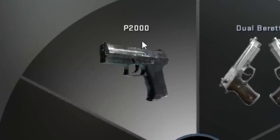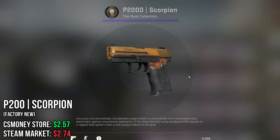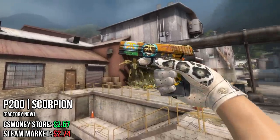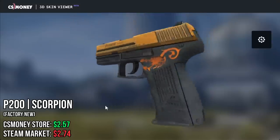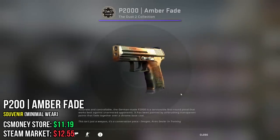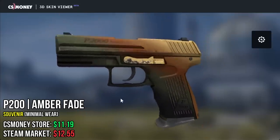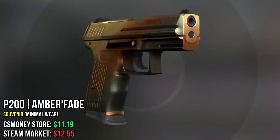The first skins I'm going to be looking at are for the P2000. The first P2000 skin I chose is the Scorpion. It is very old, retro and kind of minimalistic. Not that many people use it nowadays and I think it's maybe a little bit undervalued. Next skin I chose is the Amber Fade. It also has this golden yellow sort of color, but this time all over the pistol. This one is the more expensive option, but I guess the more money you put in, the more color you get.